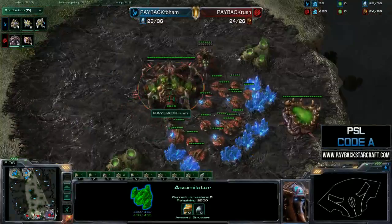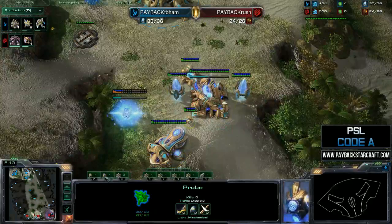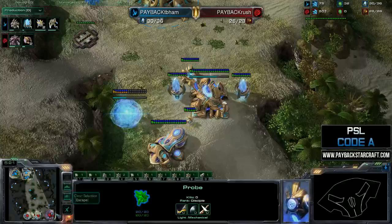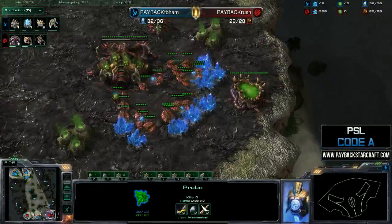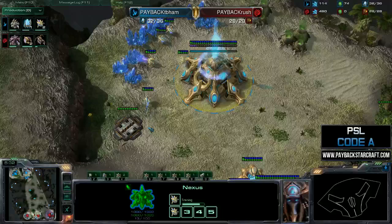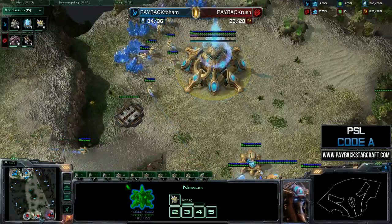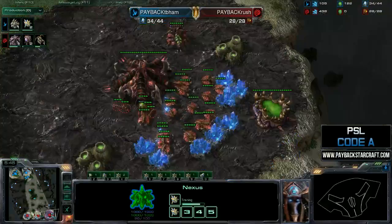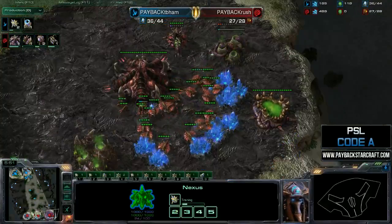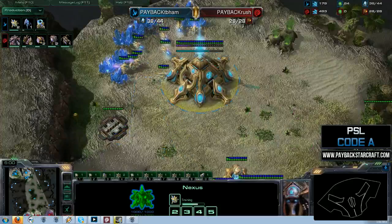Both players are staying pretty well off supply block — Rushers a little supply blocked right now. As I say that, Rushers gets supply blocked. He actually has a really big supply but minerals are building up. I'd like to see him get a lot more drones — he's actually behind in drones compared to Trombone's probes. That's a bad sign. He needs to be spending those minerals getting queens at all bases and building up to higher supply.